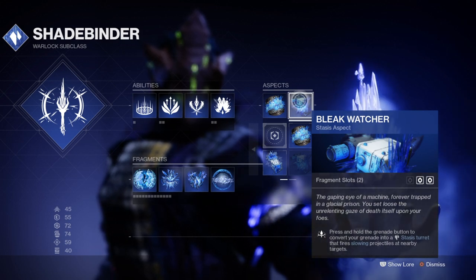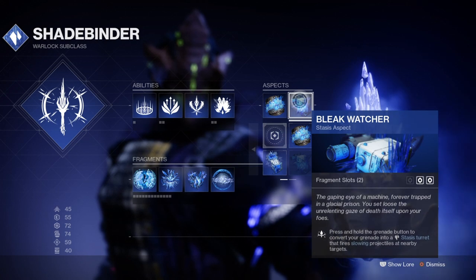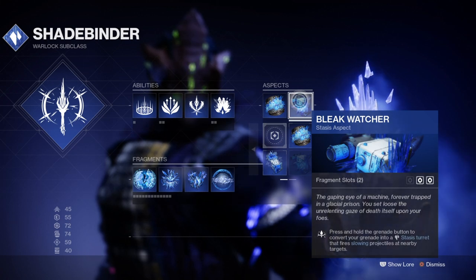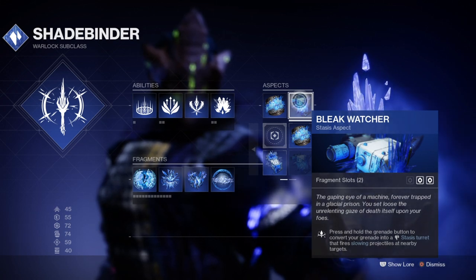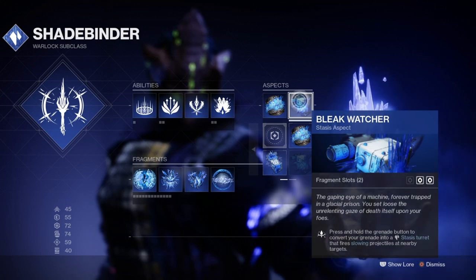Utilising the Bleak Watcher and Ice Flare Bolt combo, we can use our turrets to slow down and freeze targets, which will allow us to do more increased area damage in the meantime while also providing the user the opportunity to debuff an ultra enemy while still under Stasis effects. Very strong for Grandmaster content, raids, and generally any content in game, as it will give you both the damage and control you'll need for the specific game modes.